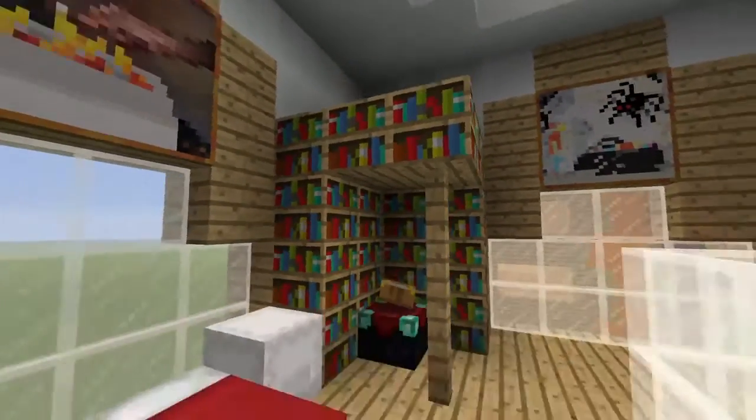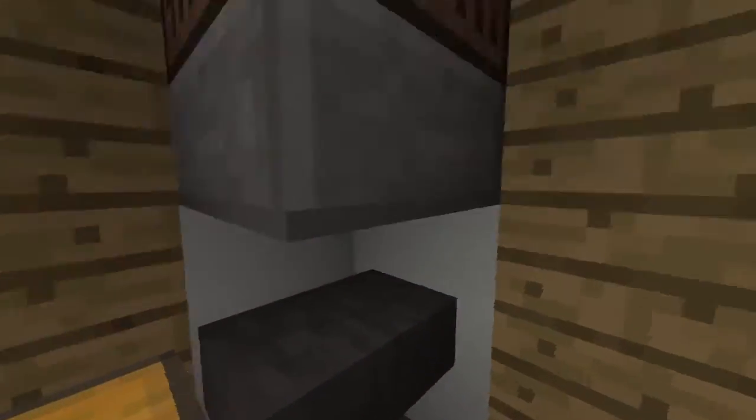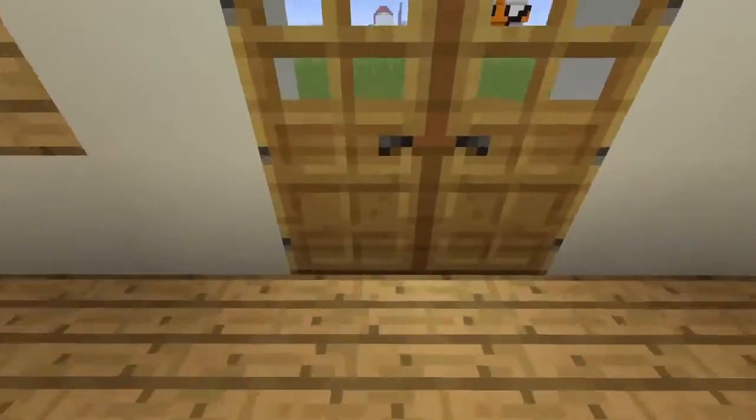Before that we saw my cauldron and my brewing stand. Here's my bed. Here's my enchanting area. Here is my anvil, and here is a jukebox to listen to whatever CDs I have. And we go back down here.